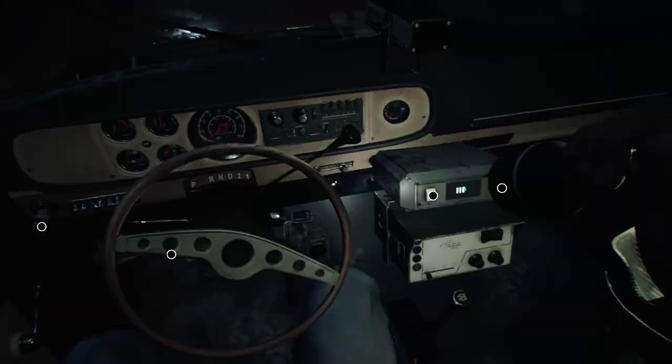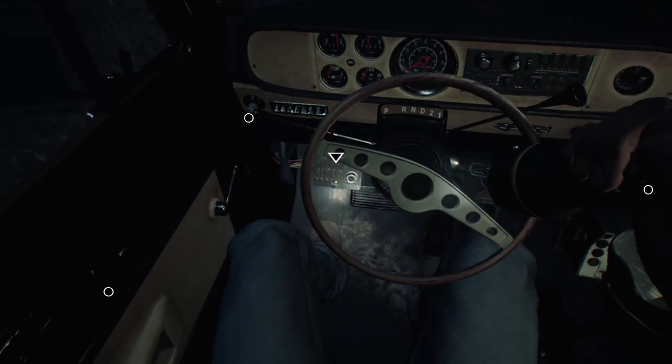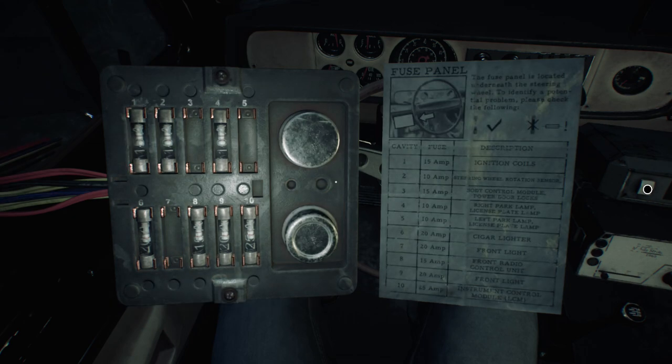Open up the door and interact with the fuse box. All you should have to do here is move the number six fuse, which is used for the cigar lighter and we obviously don't need, to the number seven slot, which is used for the front lights — which is what we want. After that, the chapter will end.